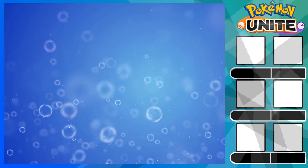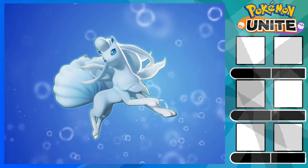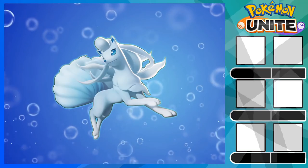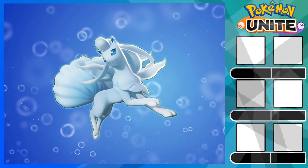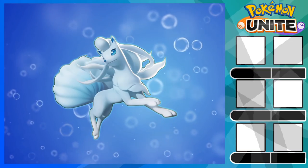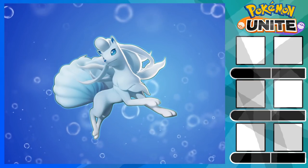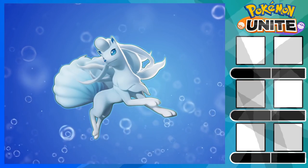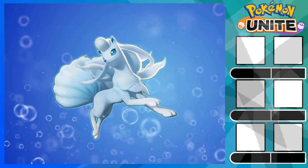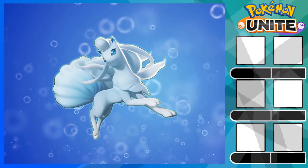Hello everyone! In this video, I'm gonna talk about my Ninetales build. Ninetales has been consistently strong since the start of Pokemon Unite because of its ability to deal damage and support at the same time. Ninetales is the jack of all trades, being able to attack from range and provide heavy crowd control from its ability, with relative tankiness due to Aurora Veil and Buddy Barrier. If you enjoy doing damage while supporting your teammates, then Ninetales is the perfect Pokemon for you.